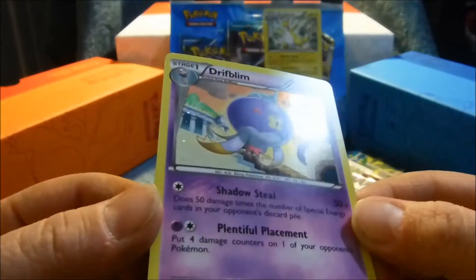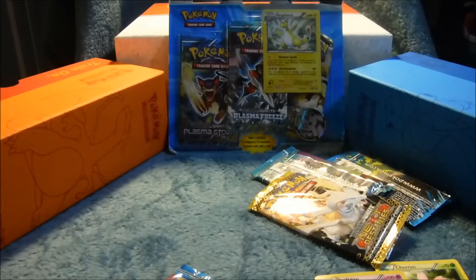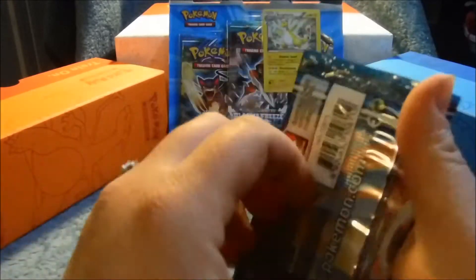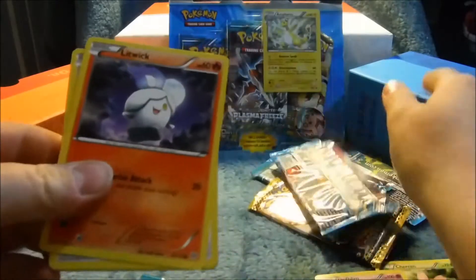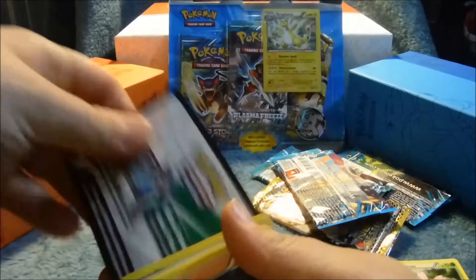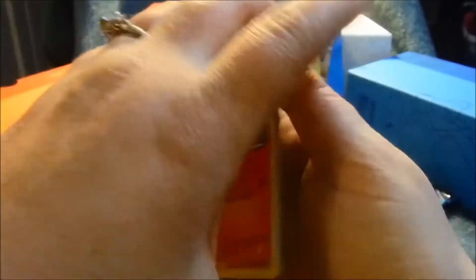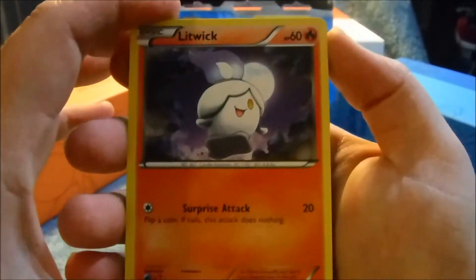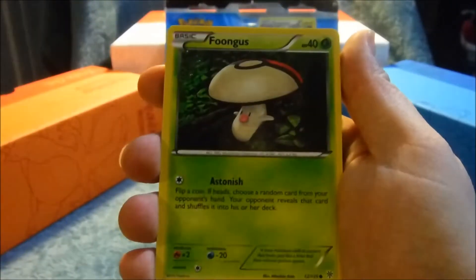Nice and pretty — little stars back there. Drifblim! Plasma Storm — nice Articuno on the front. Litwick — gotta keep those codes for John, sorry about that. Okay — Litwick, Whismur, Koffing, Foongus, another Purrloin with different artwork — oh cool, a Beheeyem! Team Plasma, evolves from Elgyem. I don't think I've even heard of these guys before, but it's a nice reverse holo card.